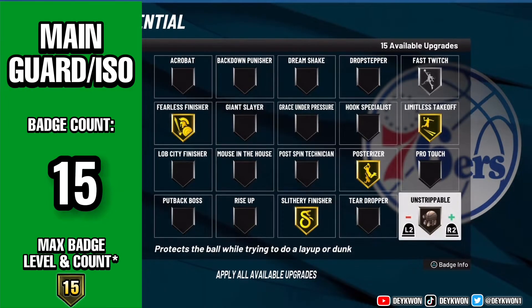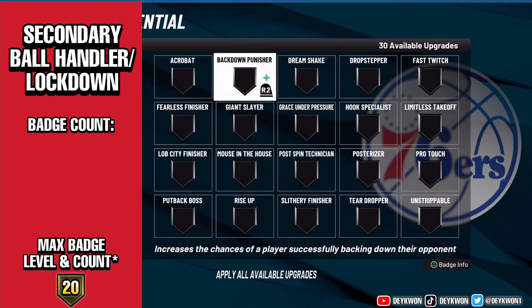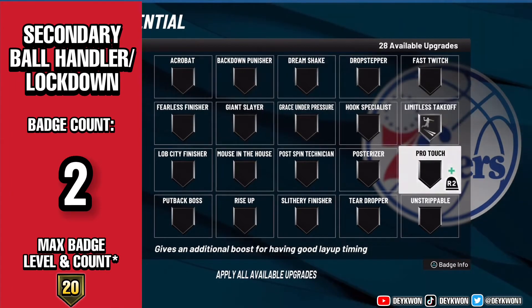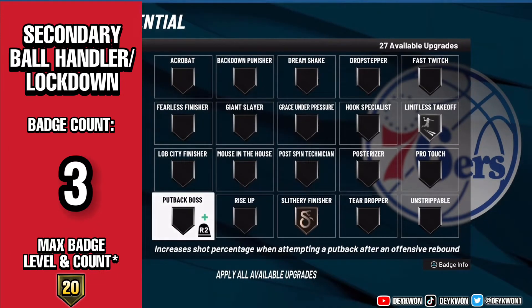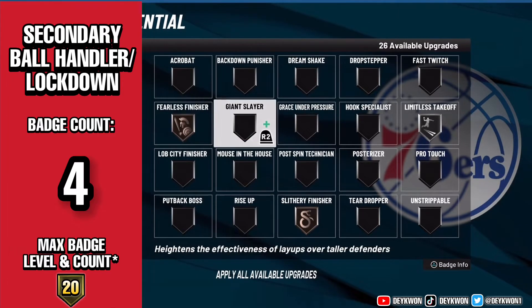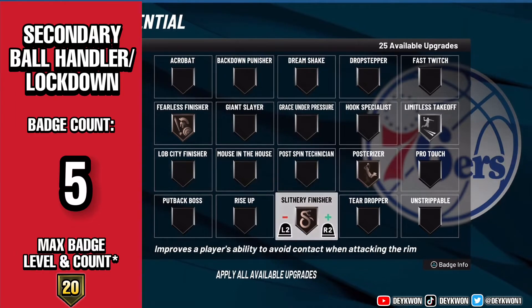Now we're on to the secondary ball handler slash lockdown, and as you can see we're going up to 20 badges this time. Just like we did in the beginning, we're starting off with Limitless Takeoff. With only one or two badges you don't have enough to help you finish layups, so it only makes sense to put them on Limitless Takeoff to start and then work our way up.